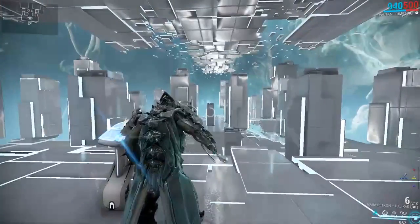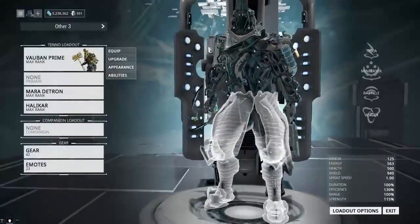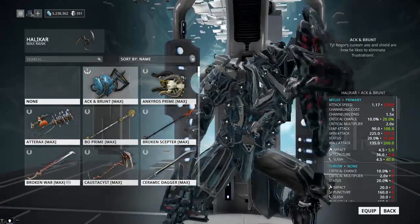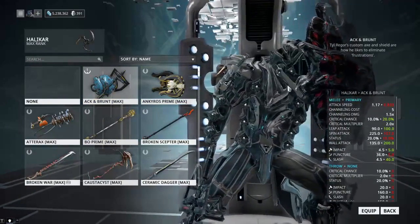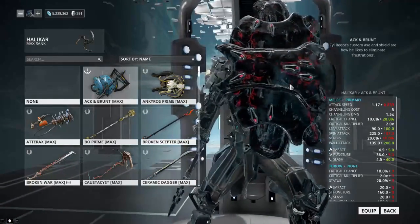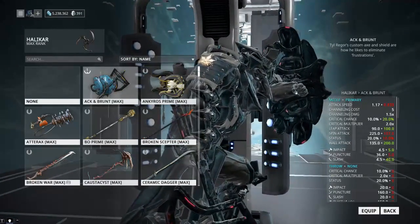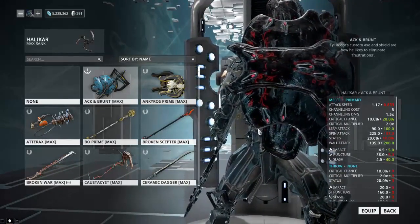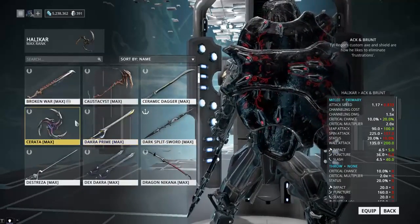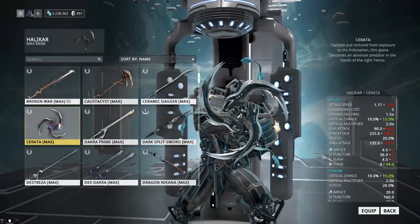First things first, it has to be a single pistol — you cannot dual wield two pistols with this, and probably never will in the future. When I first heard about this I thought we'd be able to use a board and shield, where you have the shield and an axe or whatever, and use the shield to bash like shield lancers. Hopefully they do something like that in the future, but it is restricted to throwing weapons.